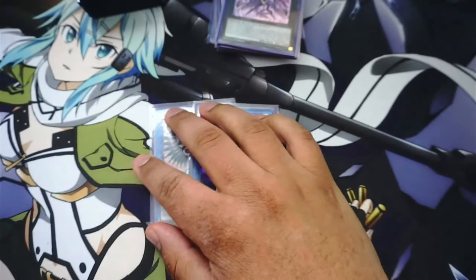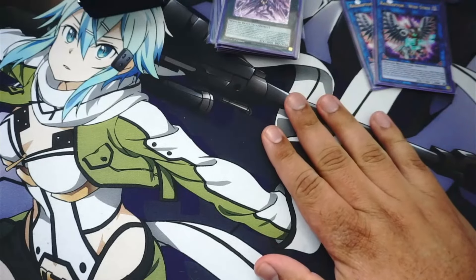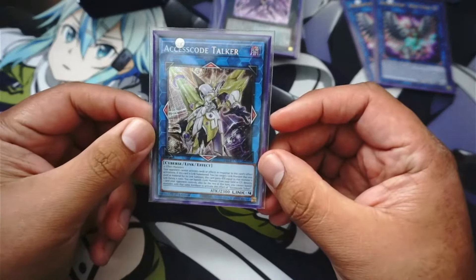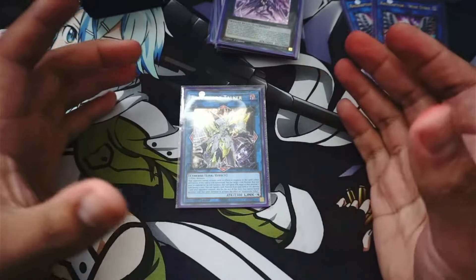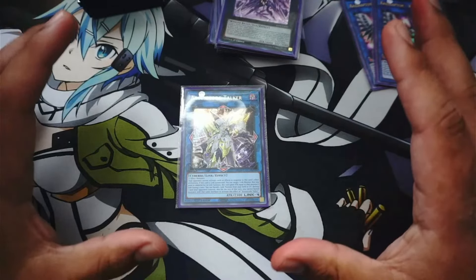I also have two Raidraptor Wild Strike — pretty good. I don't have S:P Little Knight; your boy doesn't have a hundred dollars for that card. I'm running one Access Code Talker instead, which has been helpful for what it is. That's my full build for my current Raid Raptor deck.